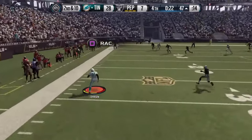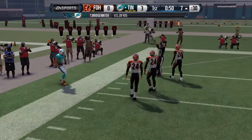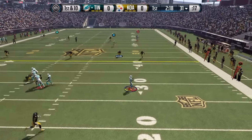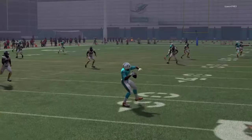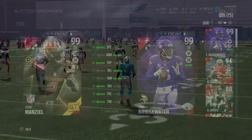The best way to describe Bridgewater, in my opinion, is a pocket passer with some speed — not a speedy receiver that can throw. Don't try to turn him into Manziel, RG3, or Cam Newton. You will fail more than you will succeed if that's how you try to use him. If you pick him up, use him however you want, but in my opinion I say throw first and only run if necessary.